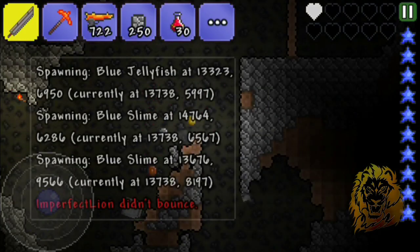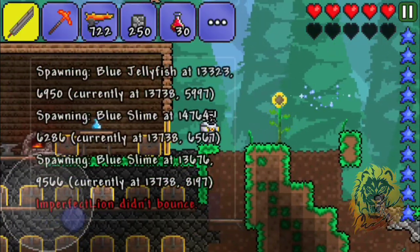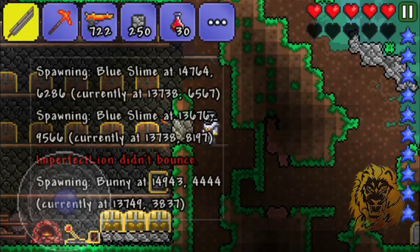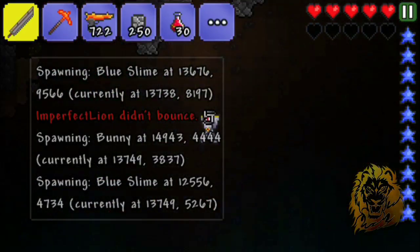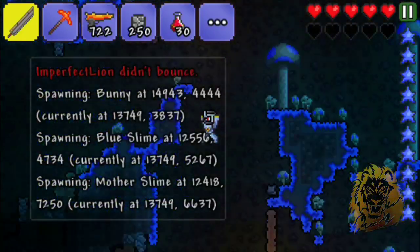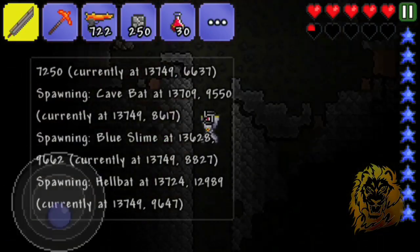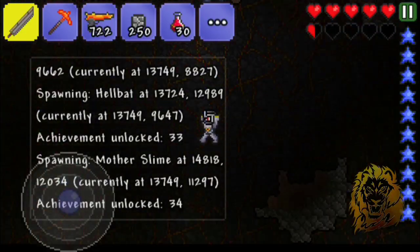It keeps telling me everything that spawns, which is extremely annoying. It literally just tells you every single little thing that spawns. It's worse than the play bug, seriously. I hope we're nearly there - I hate dying on the way down.